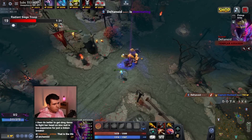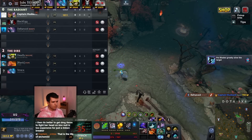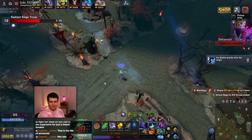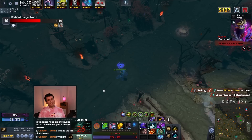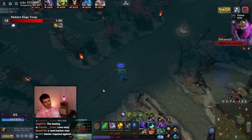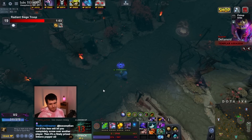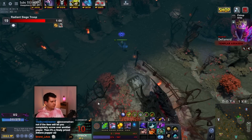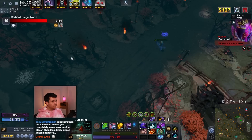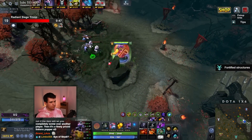Wait, what just happened? I threw the Unstable Concoction but it didn't do anything. She had BKB? I am very confused by that. We're getting pretty close but we're not quite there yet — it wasn't that bad honestly. We almost had her. Ooh, the Leshrac is under attack — should I help? Should I just throw in my base disable? Nah, I need to save it.